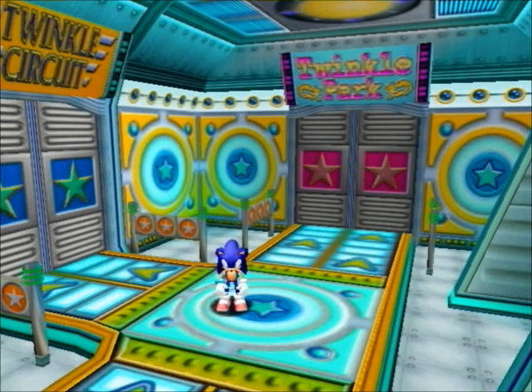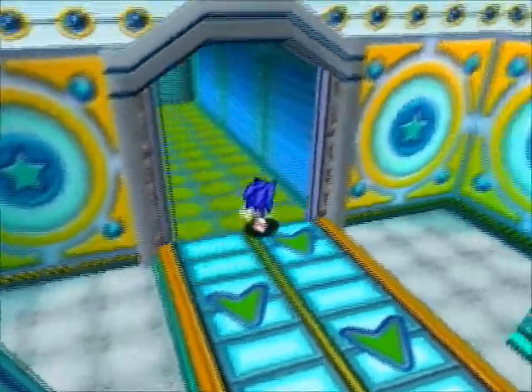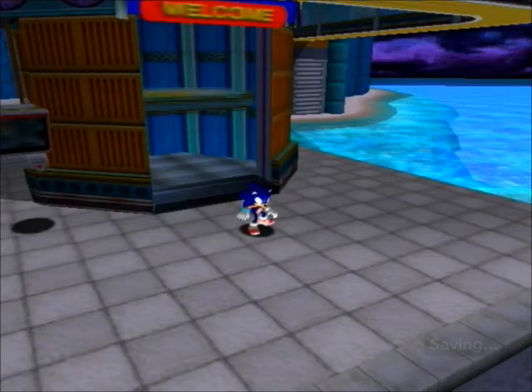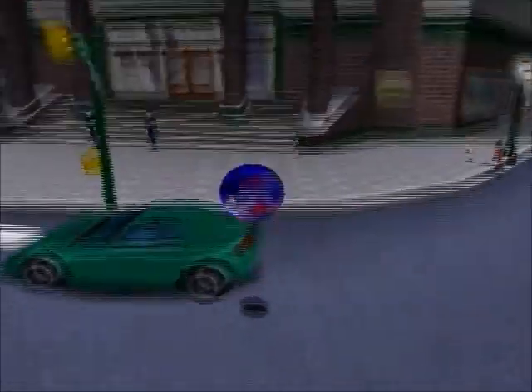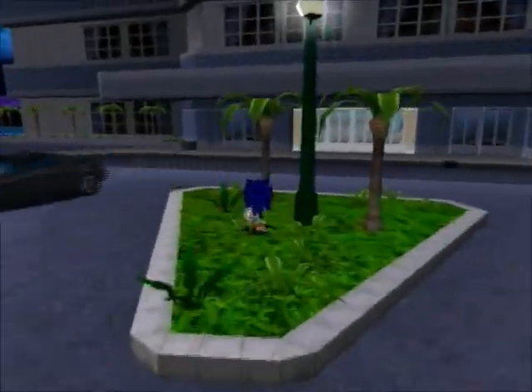Welcome ladies and gentlemen to this let's play of Sonic Adventure Part 6. We are now after completing Twinkle Park and meeting Amy. We are now going to see where she went because we did lose track of her. I was mistaken — there are actually 3 zones that we don't have Tails with Sonic.